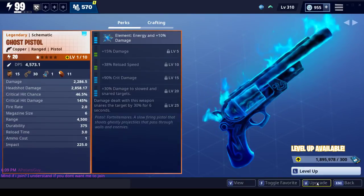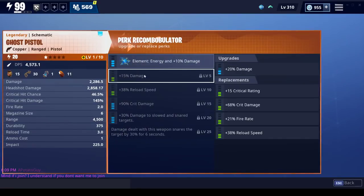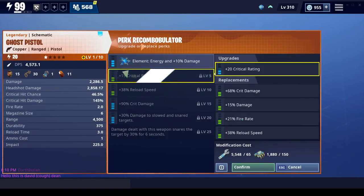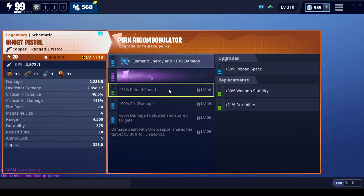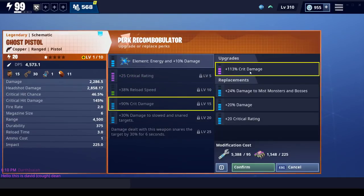Let's go back now and take a look at that beautiful ghost gun. With that change we got it up from 15 percent up to 46.5. That is pretty darn good. Let's modify perks - let's go ahead and make that even further. We'll do the crit rating, give it a little bit more.